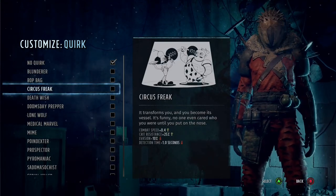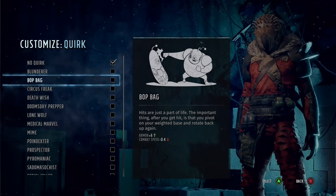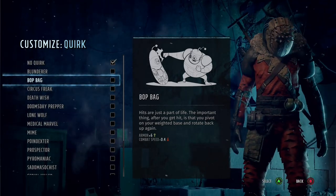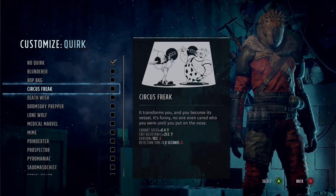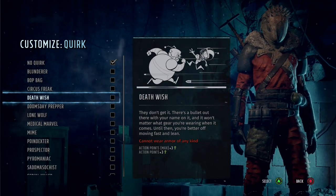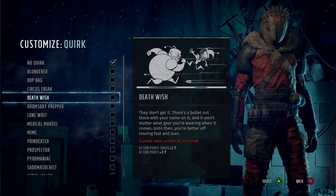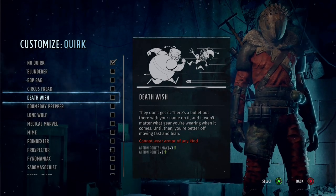For quirks, there are a few good ones to consider. I quite like Bop Bag - it gives you added armor, and since this character doesn't have the health that other characters have, it's really really good. Death Wish could also be a way to go, but I don't feel confident enough to do it as you're not allowed to wear any armor, and there is some really awesome armor in this game.